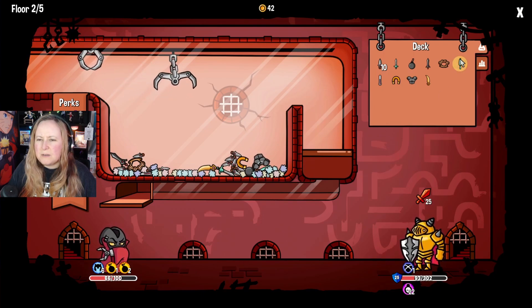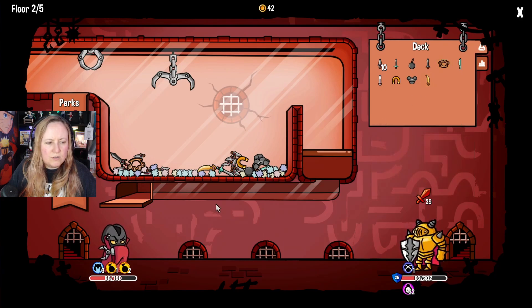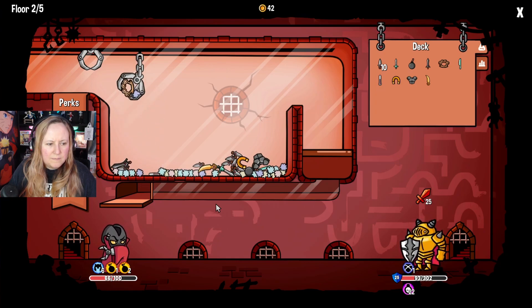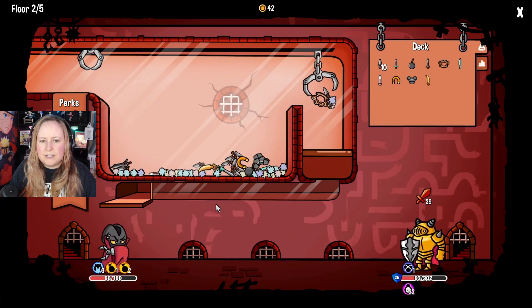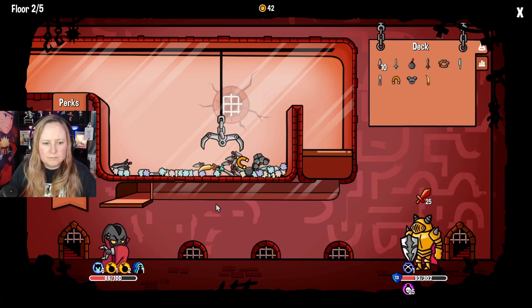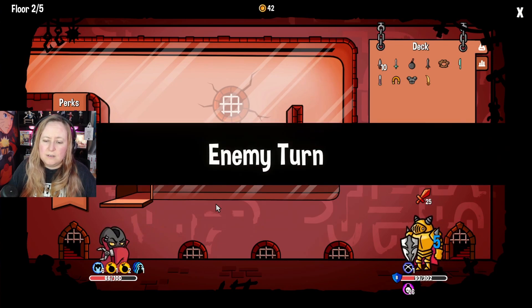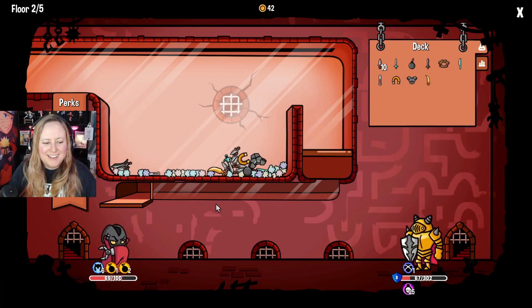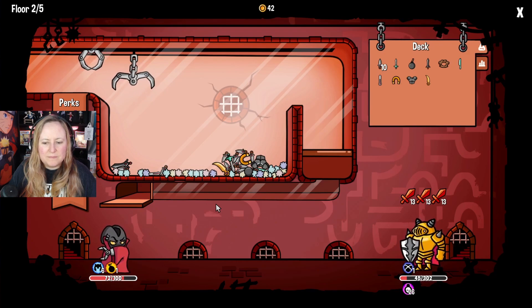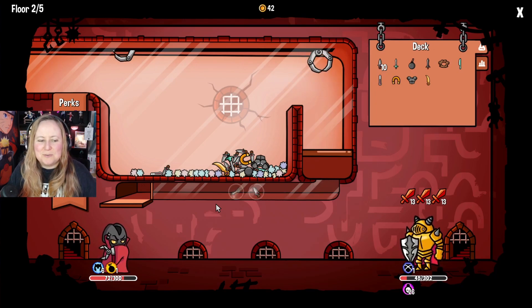What does that one do again? Gives you one dodge. Maybe we should try that. Oh there's a dark sword right next to it and I missed it. I lost my block. This game is so much fun!